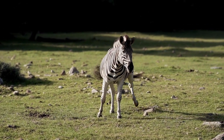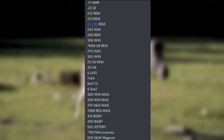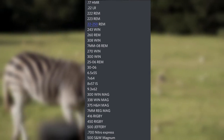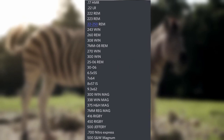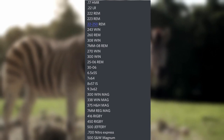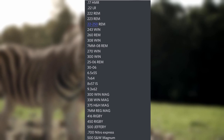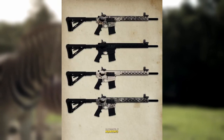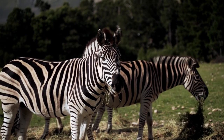Number six: the weapons. Here is the full list of calibers: .17 HMR, .22 LR, .222 Remington, .223 Remington, .22-250 Remington, .243 Winchester, .260 Remington, .308 Winchester, 7mm-08 Remington, .270, .300, .250-3000, .30-06, 6.5×55, 7×64, 8×57, 9.3×62, .300, .338, .375, 7mm, .416, .450, .500 Jeffery, .700 Nitro, .500 Smith & Wesson Magnum — and that does not include bows, crossbows, or shotguns.